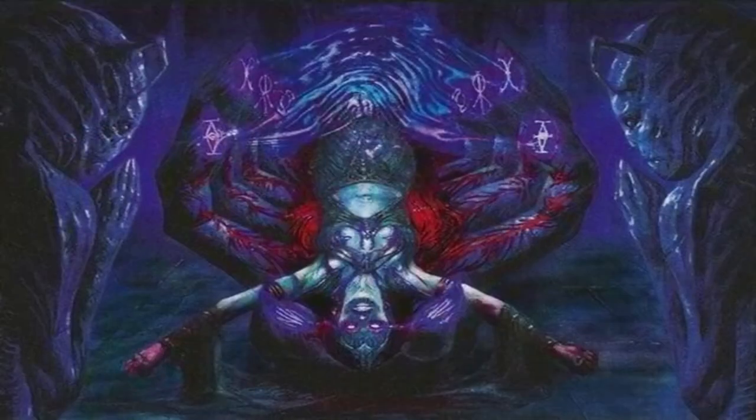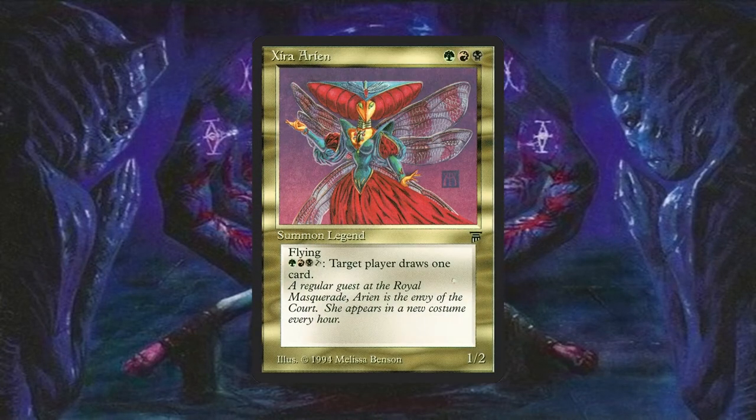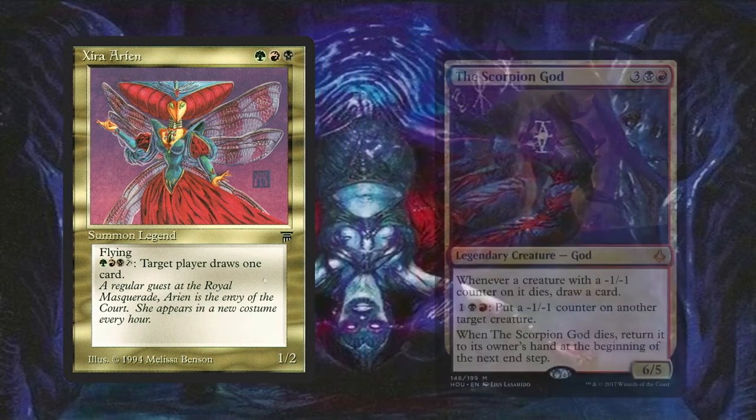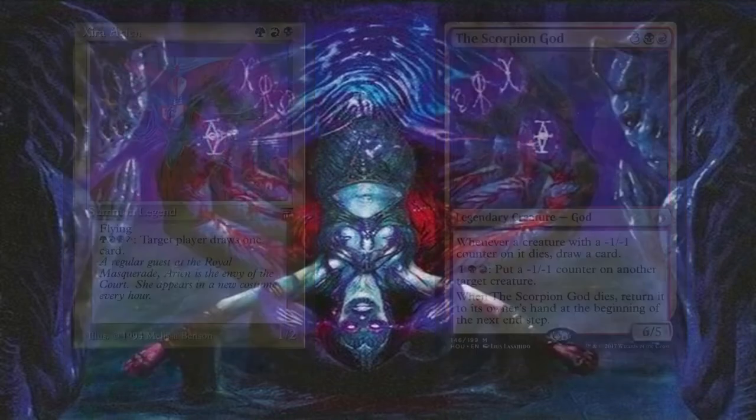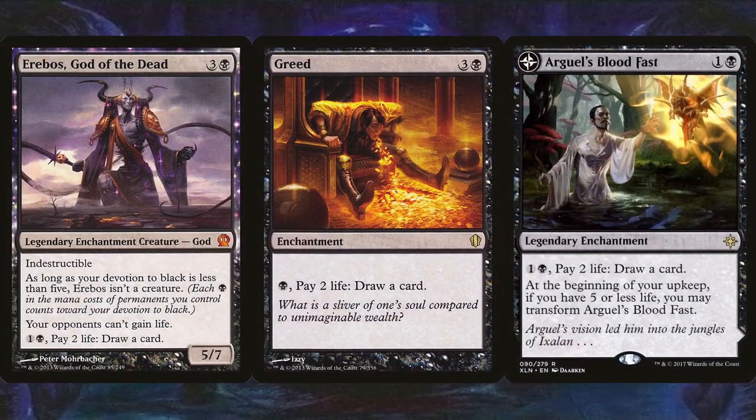Besides sinking mana into life-gaining abilities, we can also sink that mana into drawing effects. First card that comes to mind is Syra Iron — for the same mana as Yurlok taps for, you can draw a card at instant speed. She's also a 1/2 flyer for 3 mana, so she passes the vanilla test, and thanks to her flying she can be used as a chump blocker in a pinch. Similarly, the Scorpion God can also be activated with exactly the same mana Yurlok taps for. Granted it doesn't draw you the card right away, but it disrupts opponents by putting a -1/-1 counter on one of their creatures, so it can also be used to ping weenies, mana dorks, and eventually hate bears — then if a creature dies because of it, you draw a card. It also returns to your hand at the end of a turn if it were to die. Erebos's God of the Dead, Greed, and Arguel's Blood Fast draw you a card for life loss — so instead of losing your mana and getting burned by Yurlok, sink it into these enchantments to draw a card for that same amount of life you would've lost anyways.